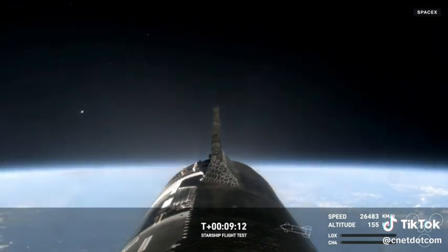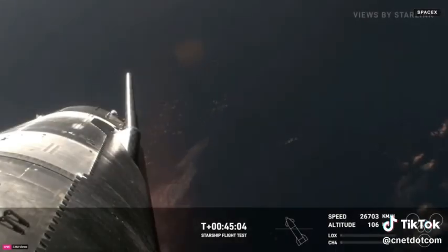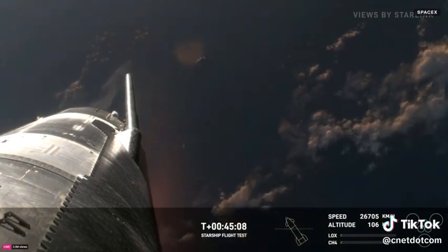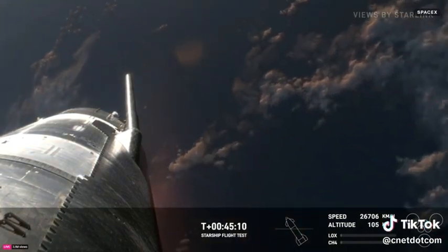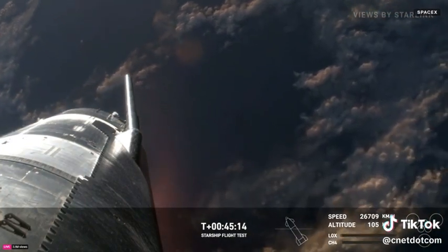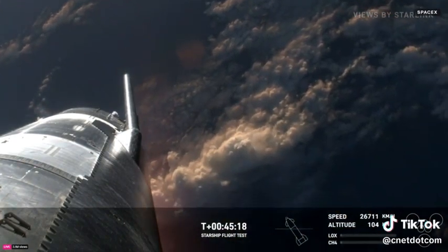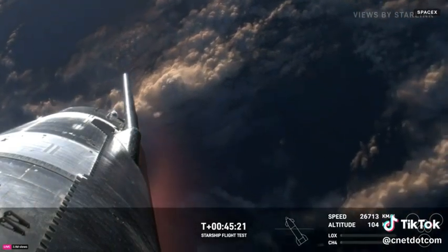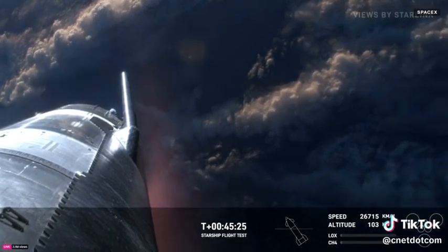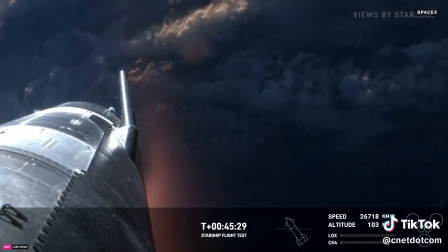What an incredible view we have once again — we've got another ship in space. Right now we're getting closer to re-entry. We're going to be moving at hypersonic speeds, more than five times the speed of sound. We're going to see that plasma start to build. As you can see on your screen, high-def brought to us by Starlink, we can see the plasma beginning to build as the ship gets closer to Earth's atmosphere.